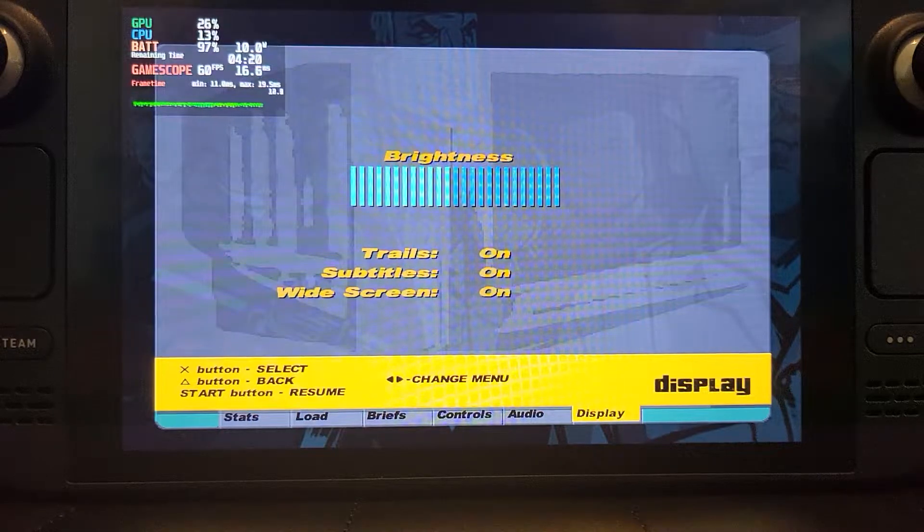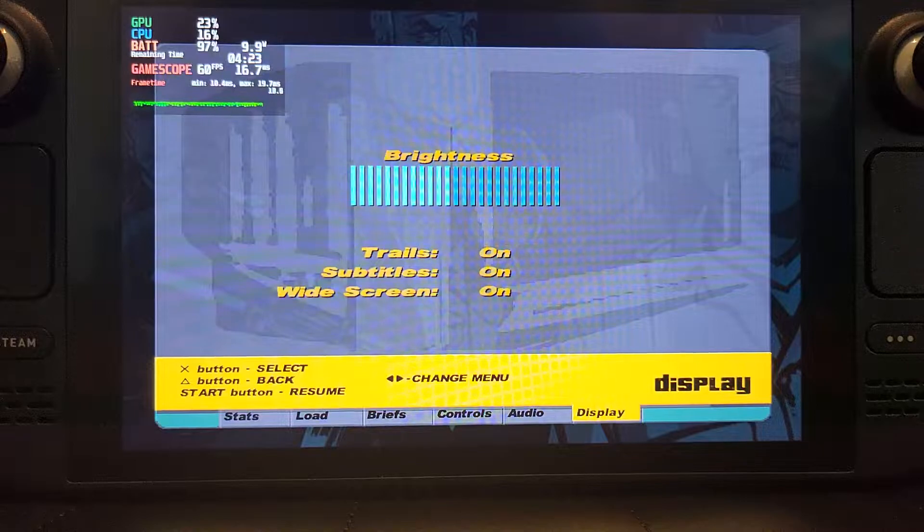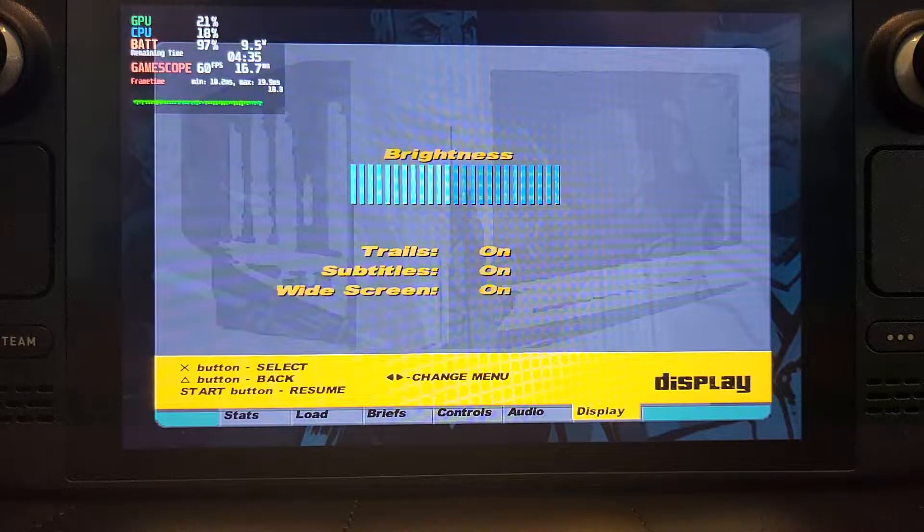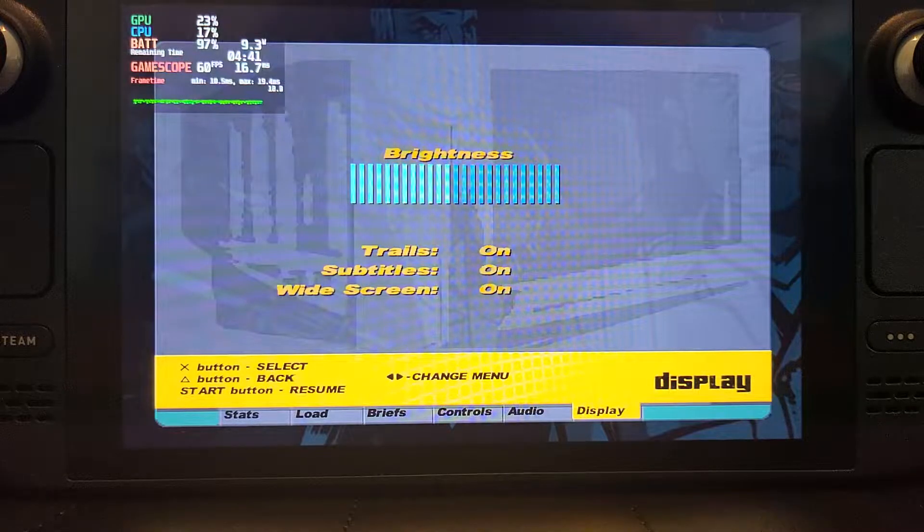Hello, in this Steam Deck video I'm going to show you Grand Theft Auto 3 on PCSX2 — the PlayStation 2 version — and it works great. If you want to get 30 frames per second, you can limit that in the Steam settings, or you just do 60 frames and it runs really smooth. I'm using settings from the PCSX2 setup video I made; there's a link to that in the description, so feel free to follow along.